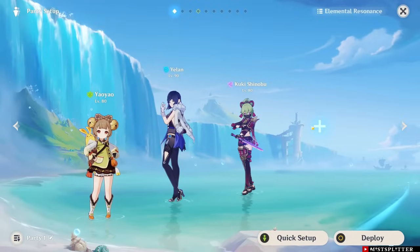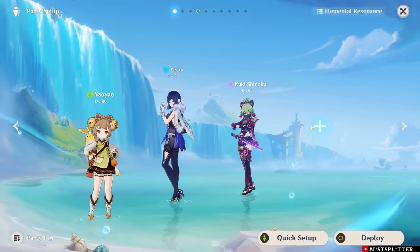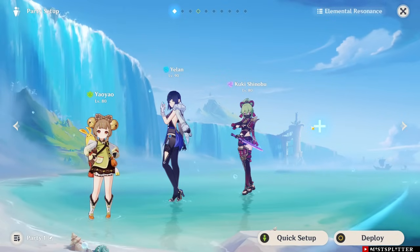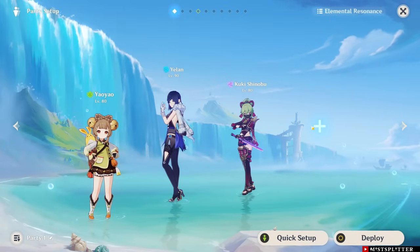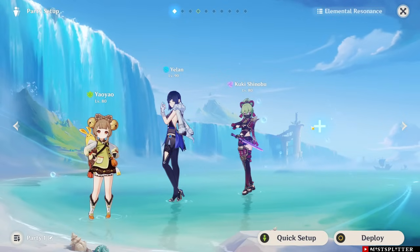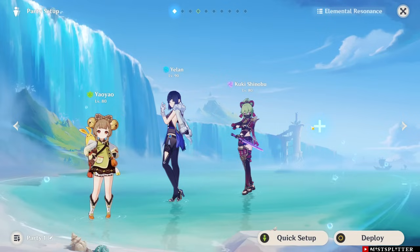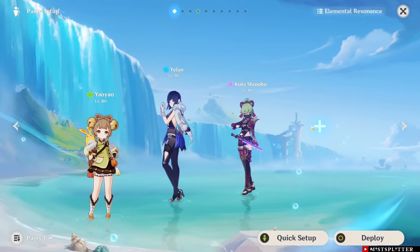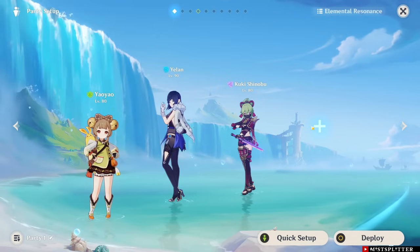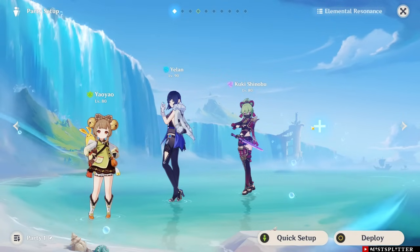Both Baizhu and Yaoyao are excellent Dendro healers. Baizhu is better since he can heal a lot of HP very fast while taking little on-field time. Yaoyao on the other hand can still provide ample healing, albeit not as fast as Baizhu, and her Elemental Skill has a 70% HP requirement which can be a bit cumbersome. You can use Dendro healers in non-Dendro teams, but in a Dendro team their value increases. With both Hydro and Dendro, you can run Bloom teams such as Hyperbloom and Quickbloom, and even Nilou Bloom. Dendro teams that deal damage with their own skills, like Quickbloom with Cyno, will benefit greatly from Furina with a Dendro healer.